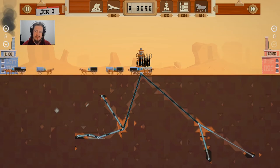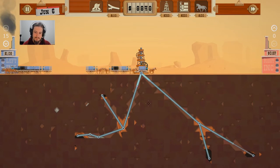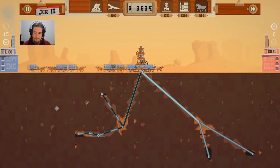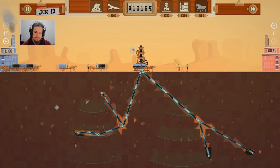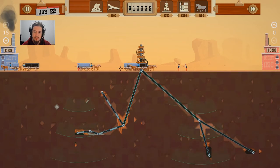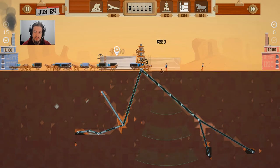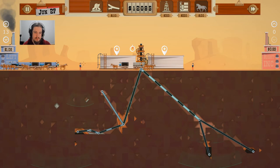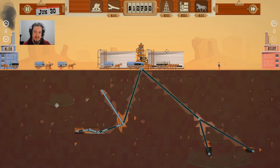Let's just max out horses, because this is going to start coming in fast once we triple big pipe. Get some more dowsers down, because we need to find more oil. That's how much it's coming out. Get some silos down. We'll leave two on silos. I was not expecting it to be this bad, but it is.